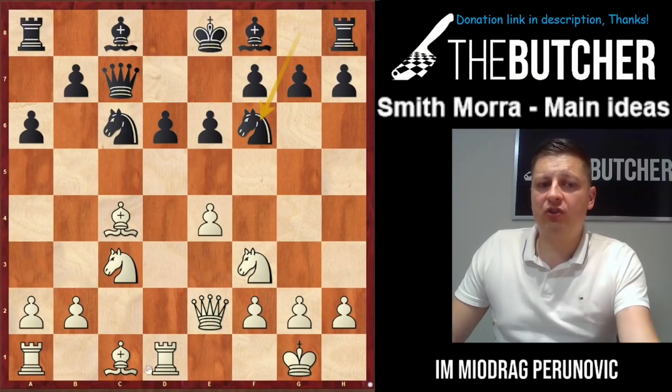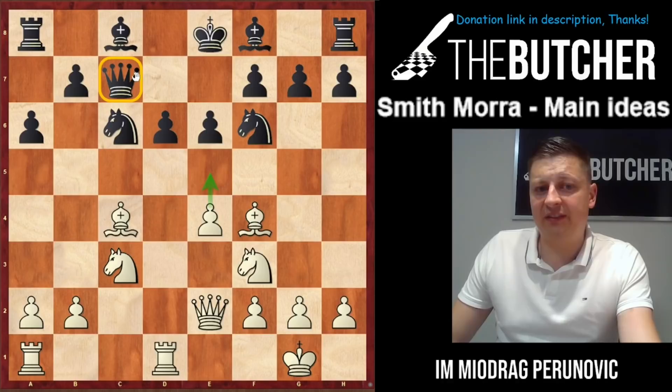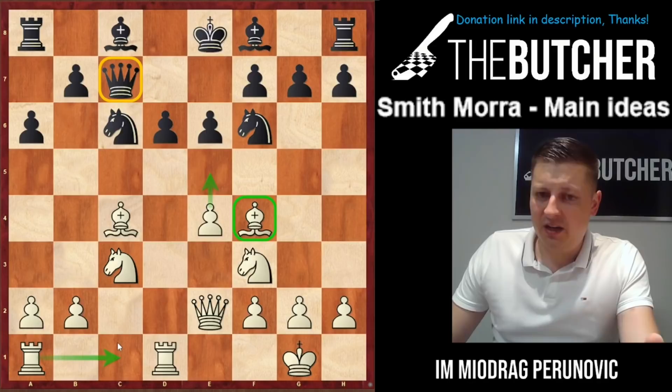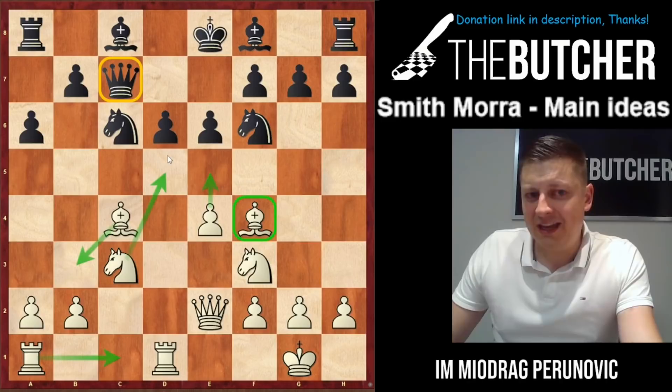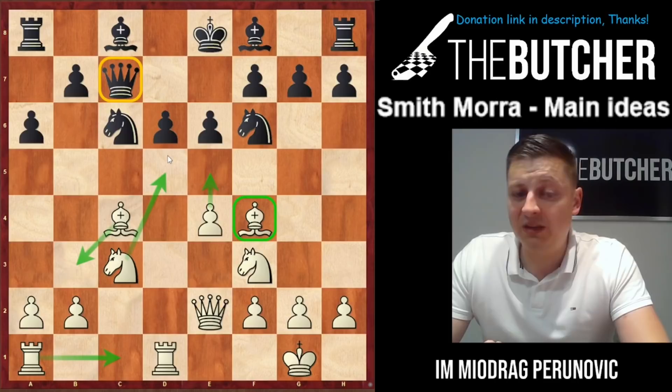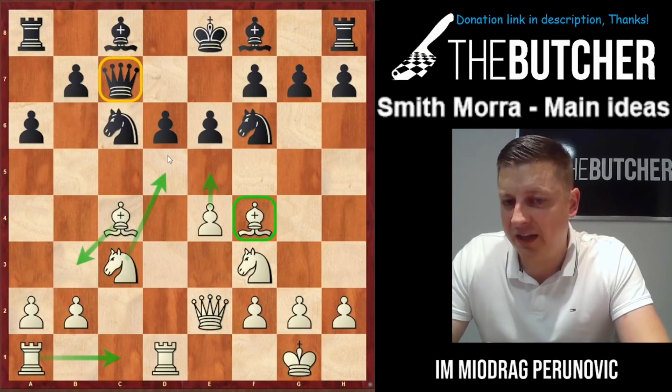An important idea is always Bf4, trying to break in the center with e5, especially when the queen is on c7. At the same time your bishop on f4 doesn't only threaten to push the e5 pawn but also wants to play Rac1 — another important Smith-Morra idea — because you want to bring your bishop back to b3 and jump with your knight to d5. The rook on c1 takes the biggest possible benefit, keeping the bishop on the a2-g8 diagonal.